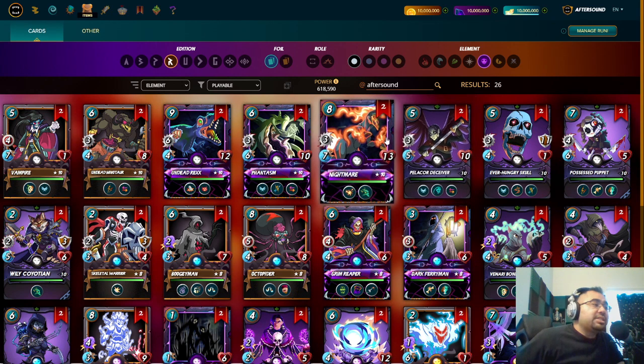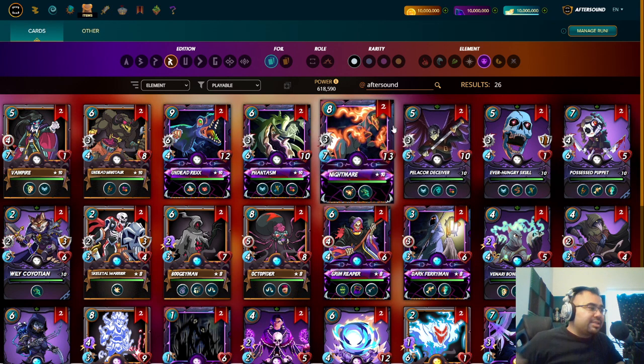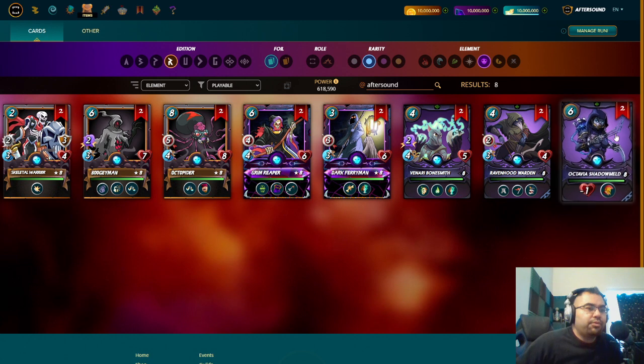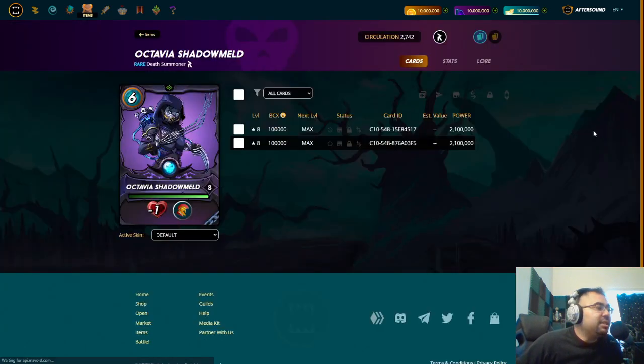Alright, we are continuing the series of the new Soulbound Reward Cards Deep Dive. We have covered all of the splinters so far — Fire, Water, Earth, and Life in previous videos — so today's video is going to be the Death Splinter, and we're going to start with the Summoner first, which is a rare card, and that is Octavia Shadowmeld.